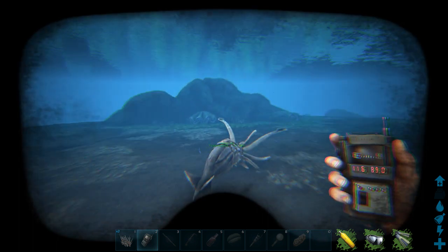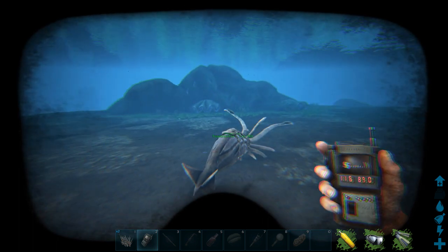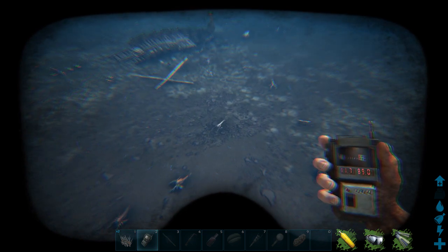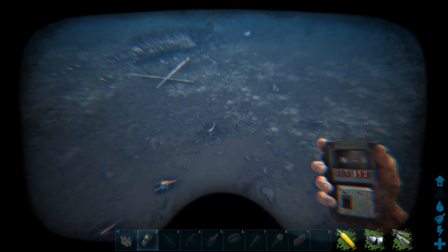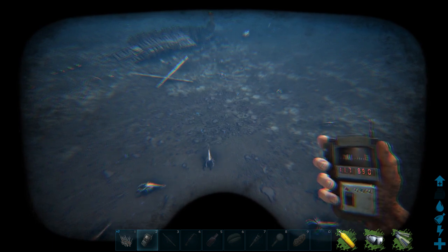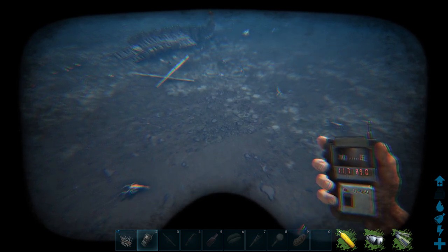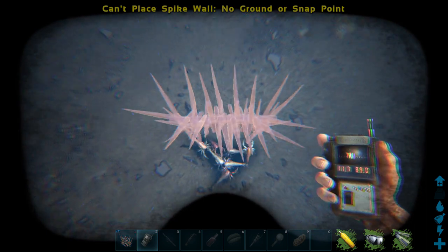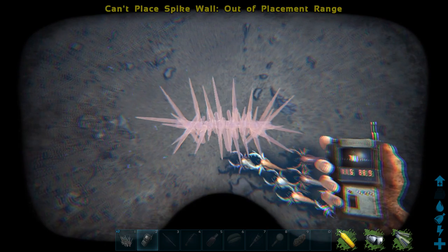I prefer using the squid because with the squid I can get a lot more black pearls per trilobite. But let's go with the assumption that you want to tame a squid — so you don't have a squid and you don't have many resources to go farm them. I'm going to show you a quick way of getting black pearls early game if you don't have a squid.